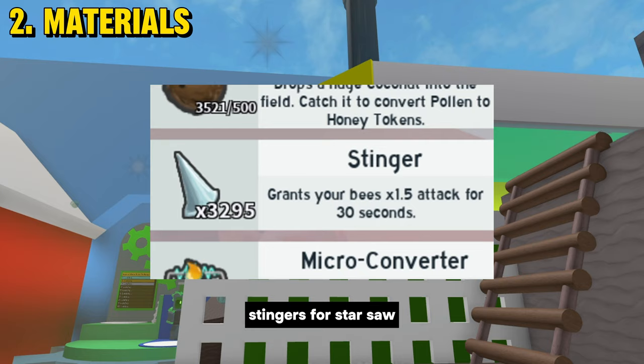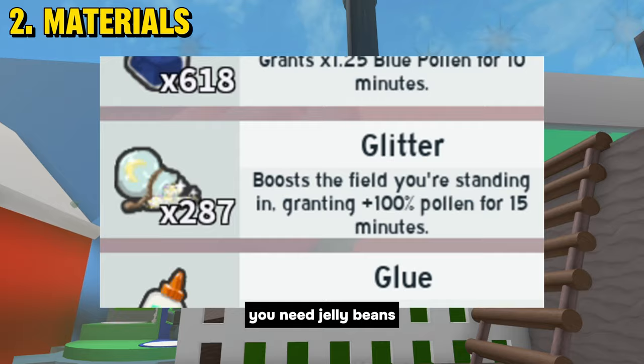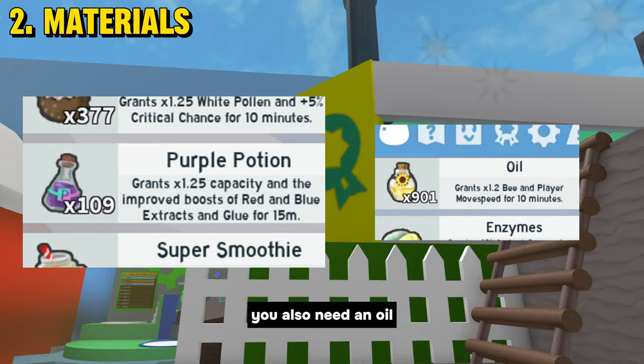Stingers for Star Saw. Micro Converters. Field Dices which are of 3 types: Field Dice, Smooth Dice, and Loaded Dice. For a big boost, the Loaded Dice is recommended. You need Jelly Beans, Glitter, and Purple Potion or Super Smoothie.